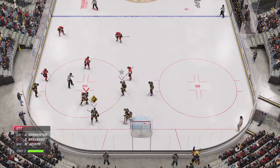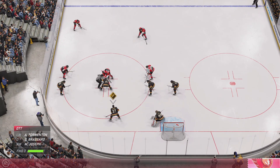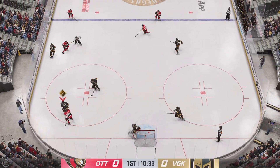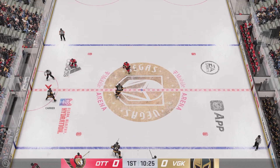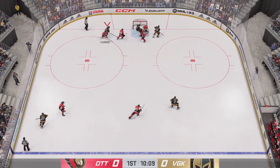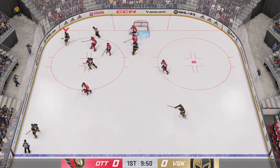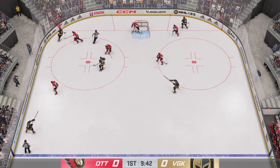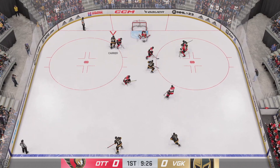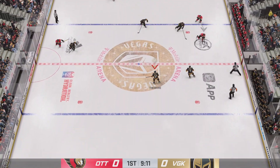Centers are set. Face-off ready to resume play. Clock is dropped and we are back underway. Dishes it to Carrier. Here's an odd man rush. He's in front and he shuts down a great scoring chance there. The Golden Knights played along the boards — in close. Comes up with a monster save in front. They're really clicking here in the offensive end.